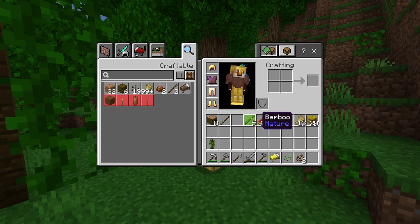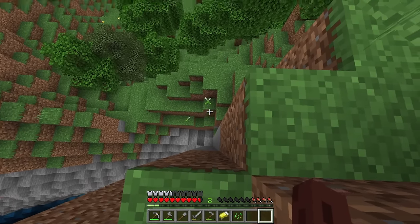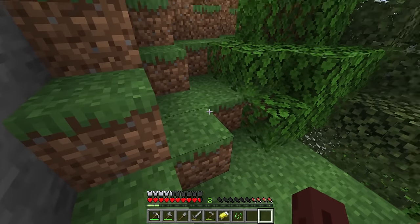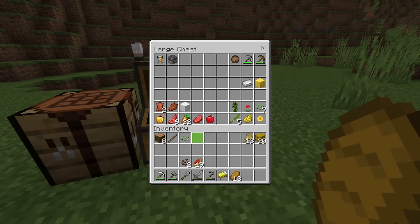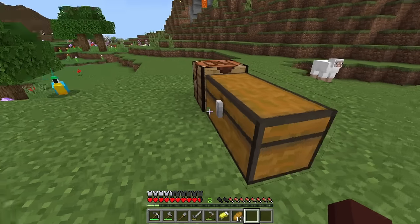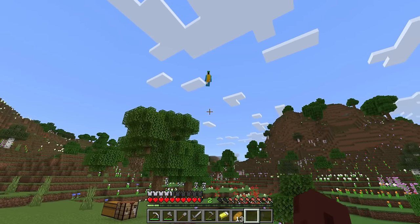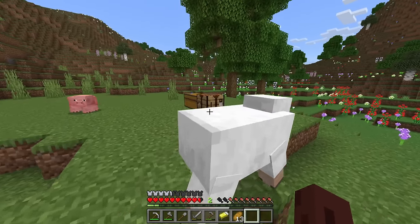We've got all of the stuff we came here for — jungle saplings, bamboo, a cocoa bean, and melons too. I almost walked off a cliff twice! I almost did it twice! Jungle sapling acquired. Now I'm a bit scared about my parrot — I'm going to sit him down over here just in case a creeper gets me. I don't want him to blow up, so he can sit over here while I'm looking at my chest.